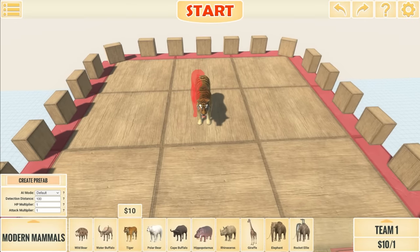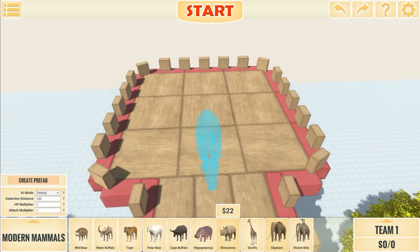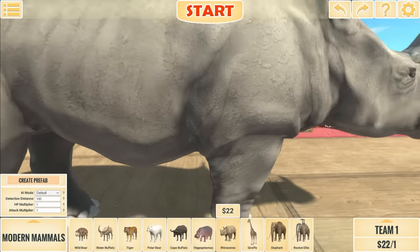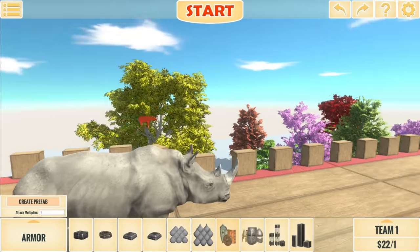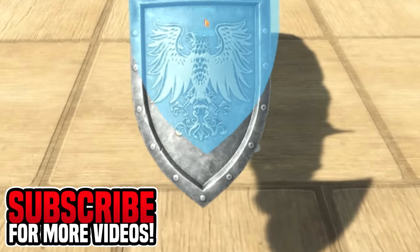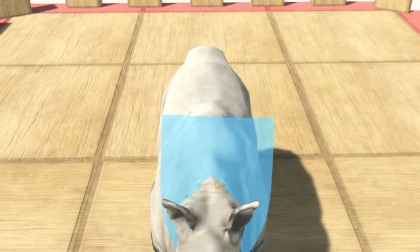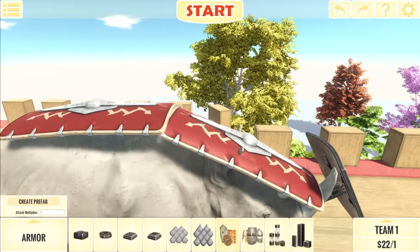I want to set myself a bit of a challenge. I want a unit that's a little bit stronger, possibly faster - maybe not faster than the tiger. We could go for a rhino - a rhino could definitely work. I want to customize it so we should be able to actually stop the ballisters from hitting us.